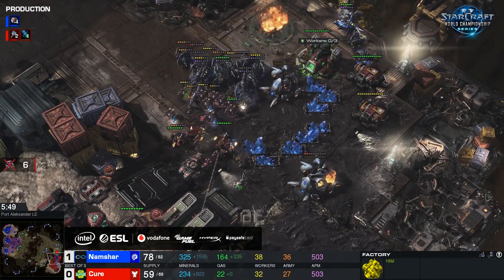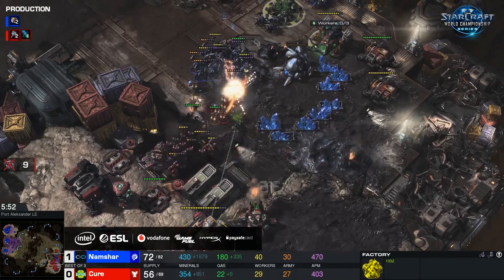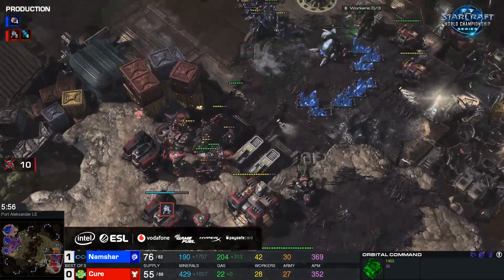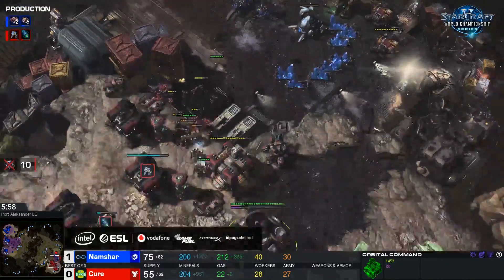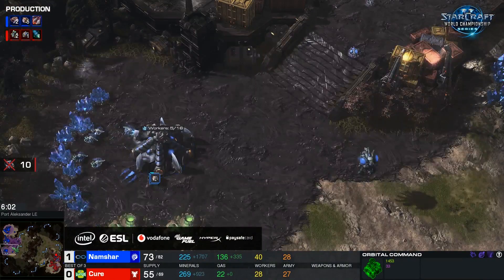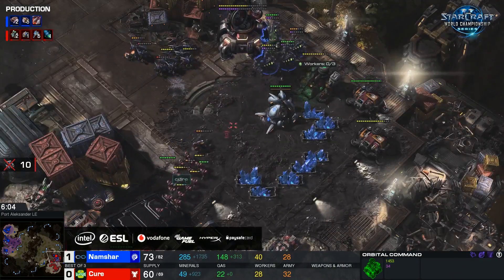We're going to see another Nidus popping out. SCVs are fighting this. The tank on the low ground gets rid of one Nidus network. There are a lot of SCVs, but you can afford to lose workers when you've got this triple CC to some extent. However, you also have to remember that Namshar is now building up drones as well and going into roach speed.